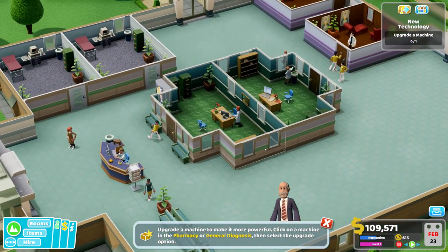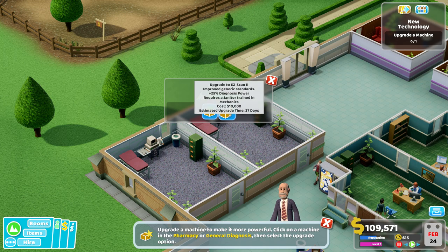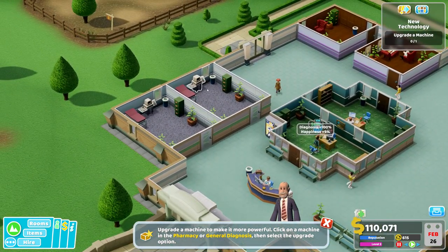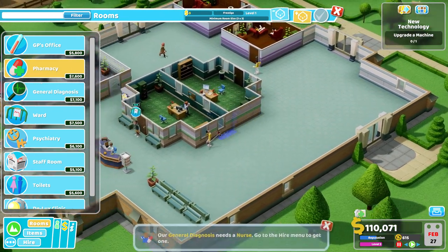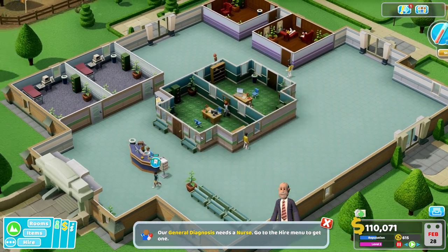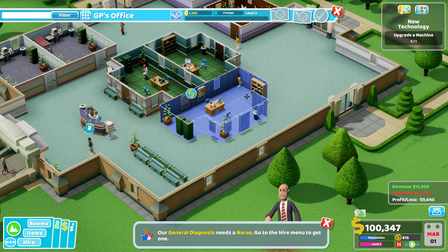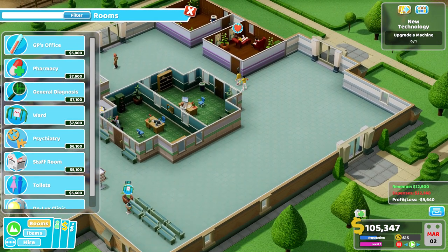We can now upgrade machines with the janitors. Here we have the easy scan and there's the upgrade — costs 10,000 and improves diagnosis power by 25%. Let's upgrade that. Upgrading a machine is also a quest. Let's build the pharmacy now. I'll probably have another GP office here since you need a lot of them.